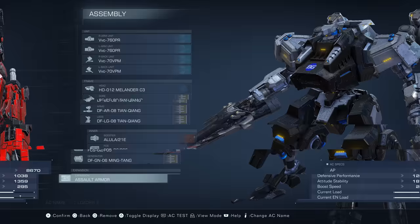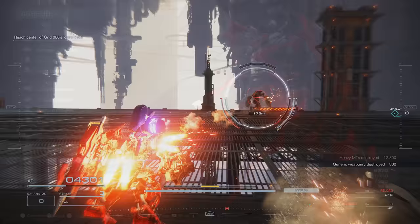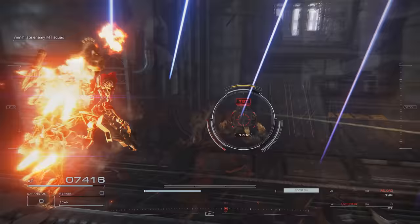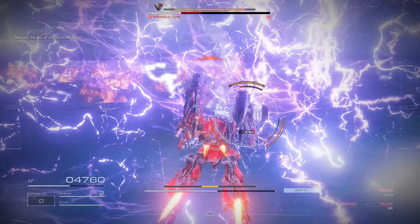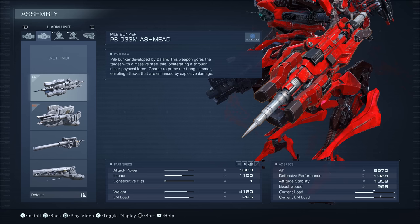Next up is a fast mobility mech focused on a melee playstyle with incredibly high burst damage. This build utilizes two different melee weapons to frequently bash things right in their stupid mech faces. Its ranged weapons supplement the melee attacks by providing damage over time during their animations. You'll need to be in the later half of Chapter 2 to put this build together.